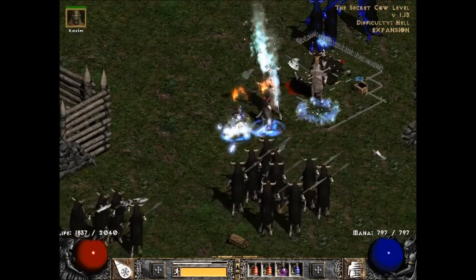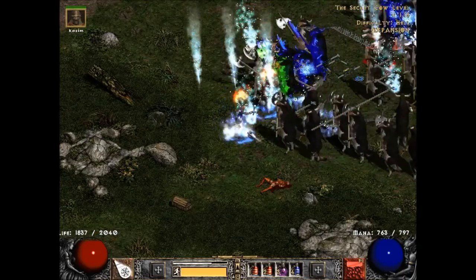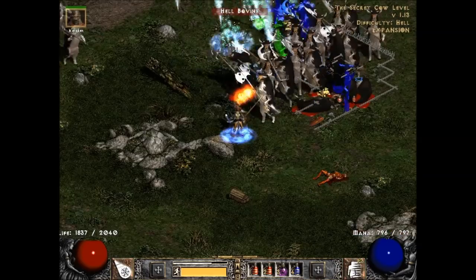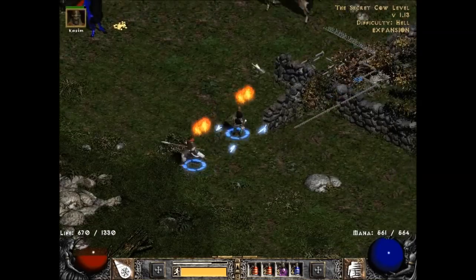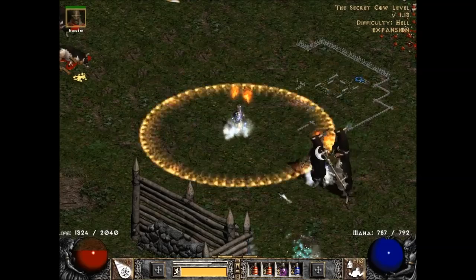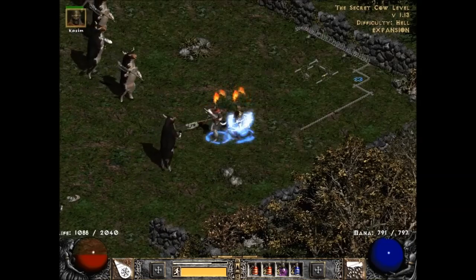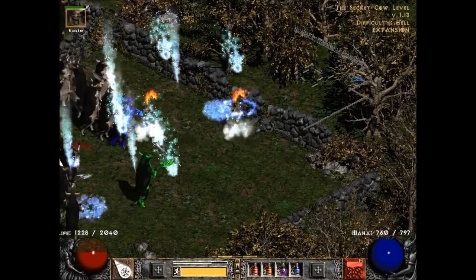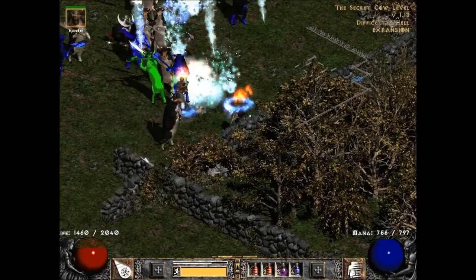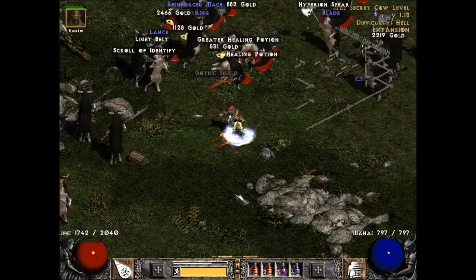What I would recommend doing is focusing pretty much not at all on the smaller groups, and really solely on large groups like this. Make sure to keep up on your Battle Orders, because as you can see, this is a really dangerous area. It's especially difficult if you're playing in windowed mode like I am. If you're doing this on Players 8, do not play in windowed mode — it is very difficult and there's a decent chance I'm going to die here. I really don't want to die because I'm most of the way to level 96.